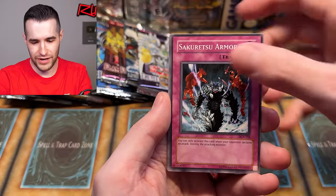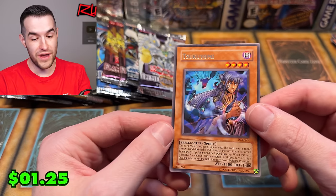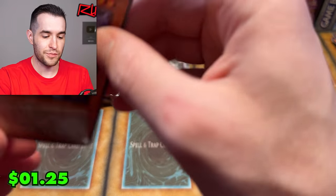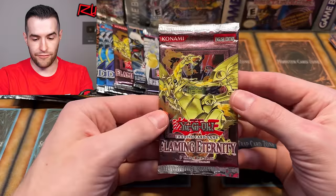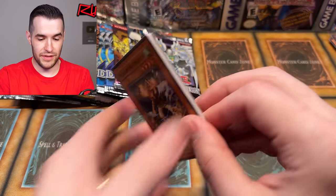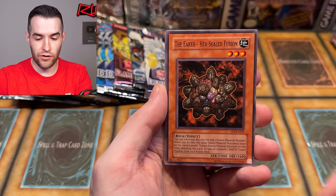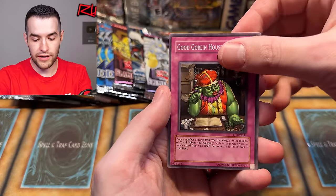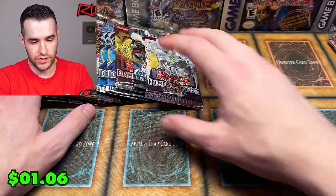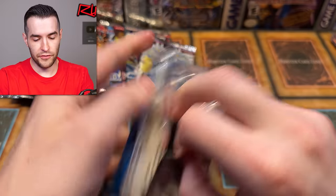Sakuretsu Armor just got a secret recently. Look at the centering on these — Blindly Loyal Goblin and Tsukuyomi, best rare in the set, we'll take it. I think it's better than Skill Drain now because Skill Drain got so many prints. We have Flaming Eternity — we got an ultra in the last one, not really expecting too much anymore. Catnip Kitty, Poison Fangs, Divine Dragon Ragnarok, Hexil Fusion, Whirlwind Prodigy, Hyena, Good Goblin Housekeeping, Spiral Spear Strike. Dark Crisis — we still have Magician's Force that we haven't opened. Pretty exciting!